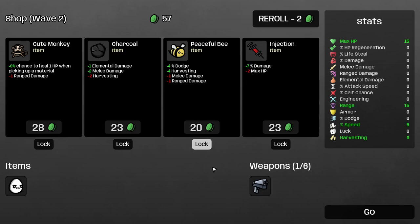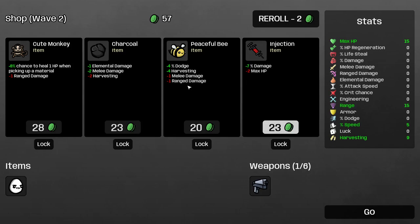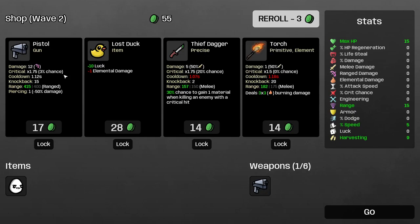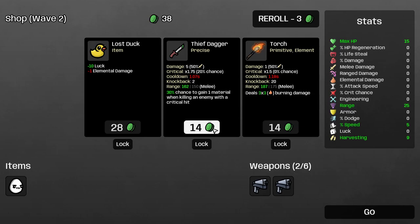We got 8% chance to heal one when picking up a material. I'm guessing material is the green things we have here. There's also extra dodge and extra harvesting. Harvesting: you earn 9 materials and XP at the end of a wave, increased by 5% every time it activates. So more harvesting would be good. We're not using melee, but we are using ranged. We could also reroll for just two materials, and we can lock things in as well. I'm going to reroll — we can get another pistol. I'd very much like another pistol. We also have the thief dagger.